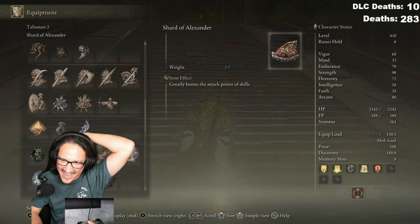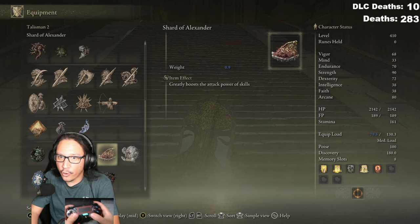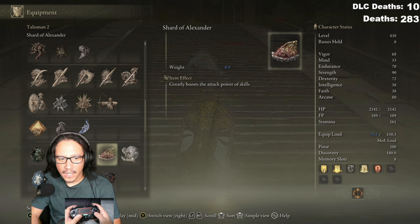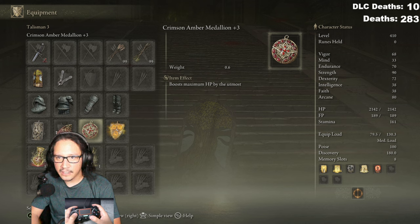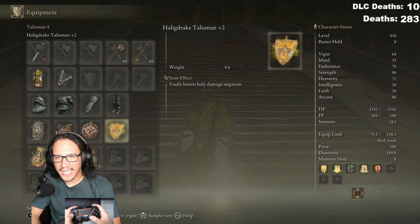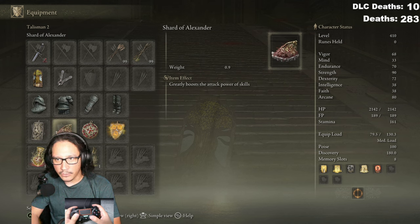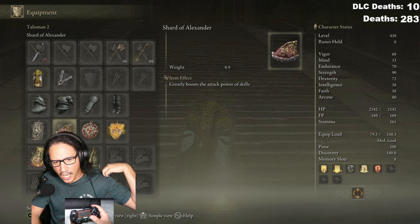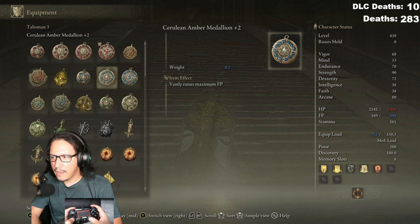What's going on here man — 'greatly boosts attack power of skills.' Oh, that might be good for my skill! Because I will be using it. Boost maximum HP — I mean we could take that off, we don't get hit. Vastly boost — yeah we need the holy damage negation, we need the damage negation as well. The skill on this is really good, so we want that. What we could do maybe later is take this off, but it will take my health down to 19.